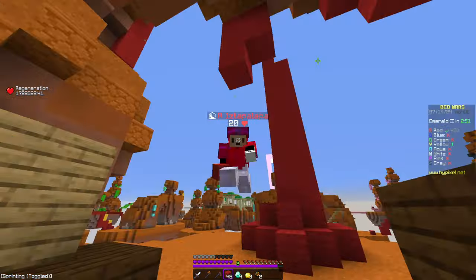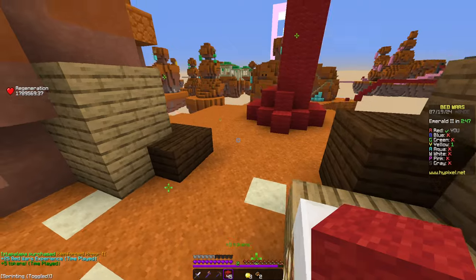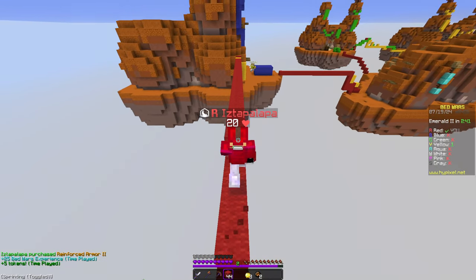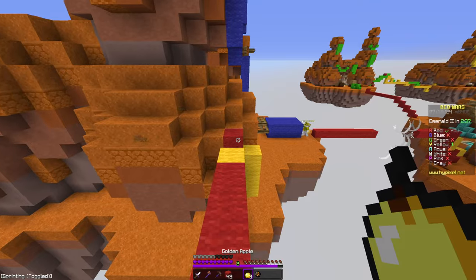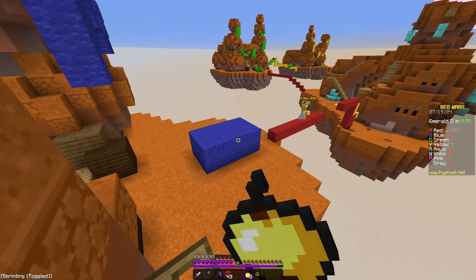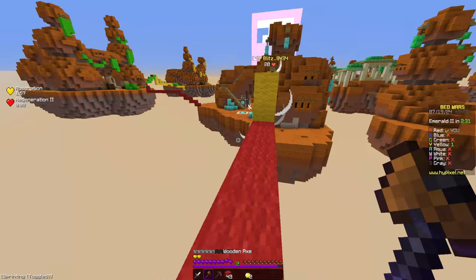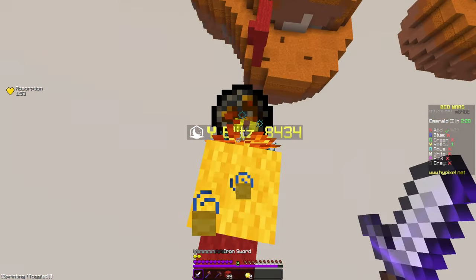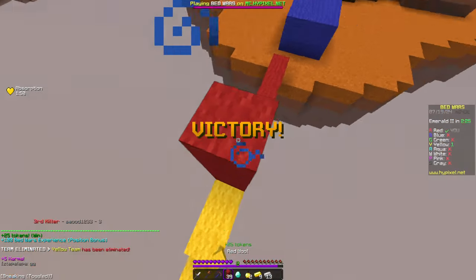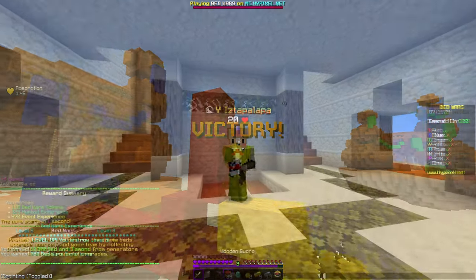He was at the other base the whole time. Let's pretend like we don't see him. We get Protection 2. He's trying to hide again - we're not gonna let that happen. Oh my gosh - okay, he died. That took so long. Let's jump into one more game.